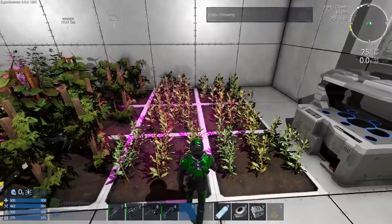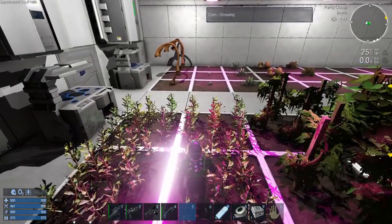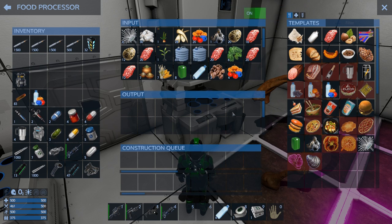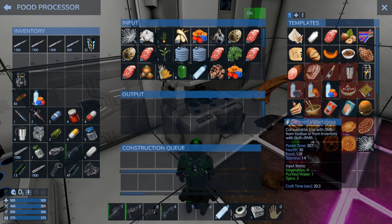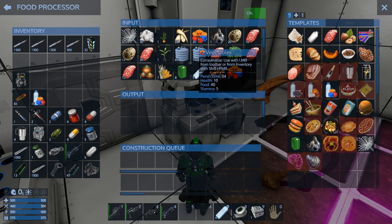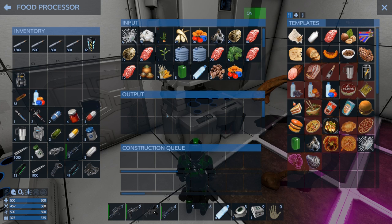My corn still hasn't grown — this stuff is super slow. Also, a lot of people might not be aware: to make spoiled food to make your nutrient solution, you need plant protein, and to make plant protein you need vegetables. So if you have a bunch of vegetables you can instantly make nutrient solution — that's really handy.